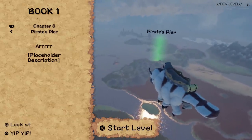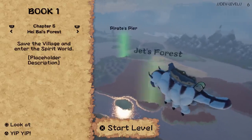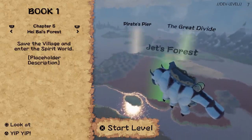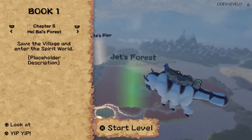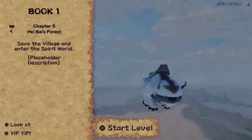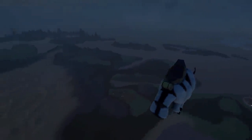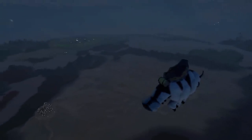The next logical step would be to add Team Avatar on the back of Appa, and also Momo flying around Appa and landing on Appa when he's not flying. First though, we're going to finish the Southern Water Tribe, since we put that Fire Nation ship on hold way back. So we will finish that first and connect all the levels in the Southern Water Tribe, then work more on Aang and soon the Southern Air Temple.